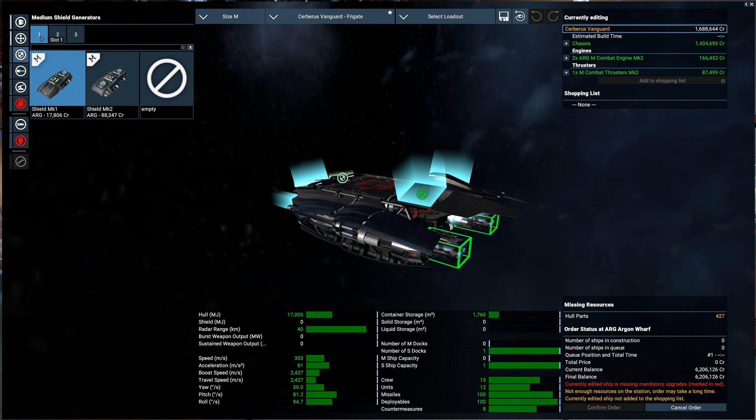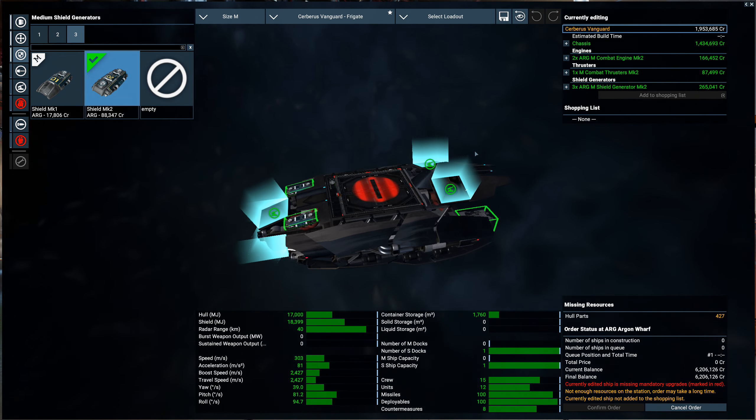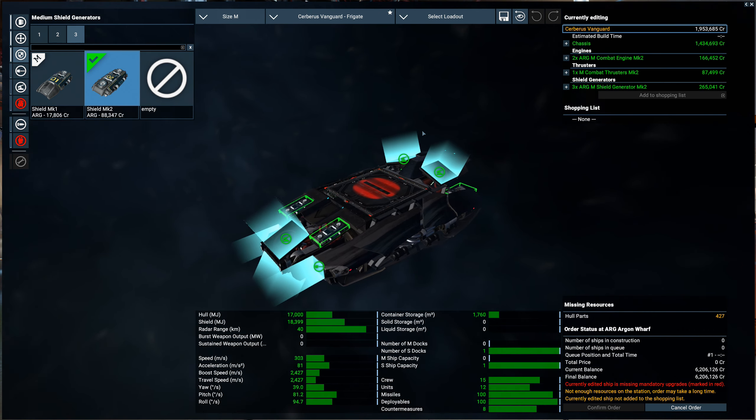Shields - 3 shield batteries, we're going all Mark IIs. I may go visit the Teladi station and see if I can upgrade these, since the Teladi shield modules are better. That gives us 18,000 shield, which is very nice.